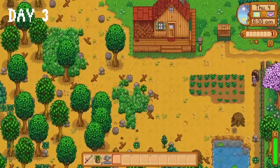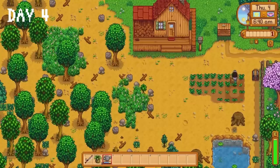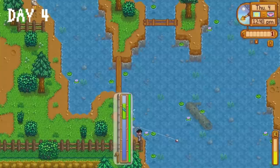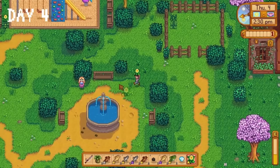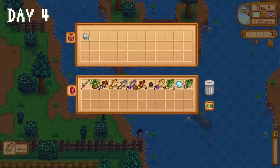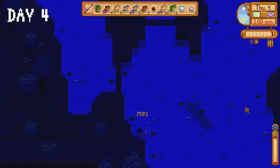On day four we water all our crops. I realised I'm in for a really long spring — I plan on buying at least 80 strawberry seeds, so if we don't get sprinklers soon I'll be watering crops for most of every day. I head to the mountain lake for some fishing, take a quick break to deliver a daffodil to Haley, then it's back to the lake. I fumbled an easy guaranteed catch with a treasure chest at 1am — I emerged empty handed. If there's one thing that became clear throughout this playthrough, it's that I am a professional fumbler.